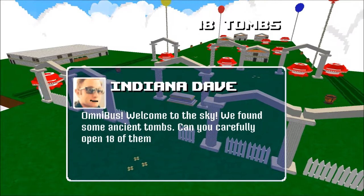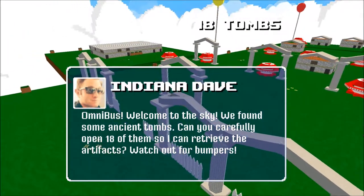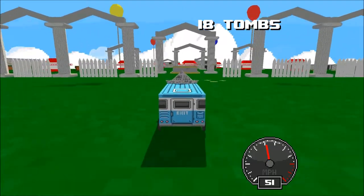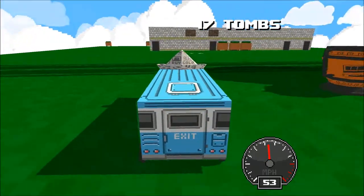I'm Omnibus. Welcome to the sky. We've found some ancient tombs. Can you carefully open 18 of them to retrieve the artifacts? Watch out for bumpers. Sure thing Indiana Dave, whatever you say. We will carefully exhume these artifacts. Now let's get cracking. Boom! Carefully exhumed.